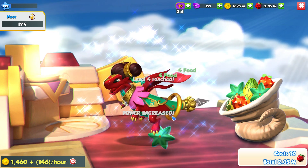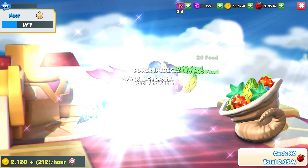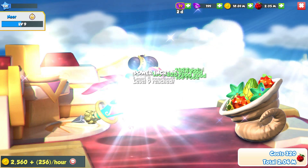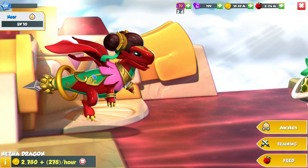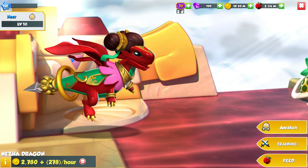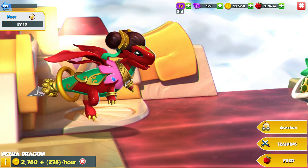We'll be feeding up both of these Divines as well. Actually, we'll take them both up to level 10, and then we'll take them on a couple of fights just to see what they look like. Nezha is a very pretty-looking Dragon, and I really like the massive hoop that they've got going on on the tail there. So random.